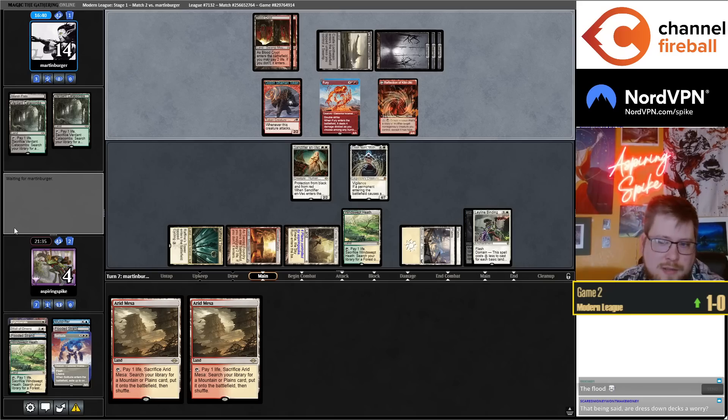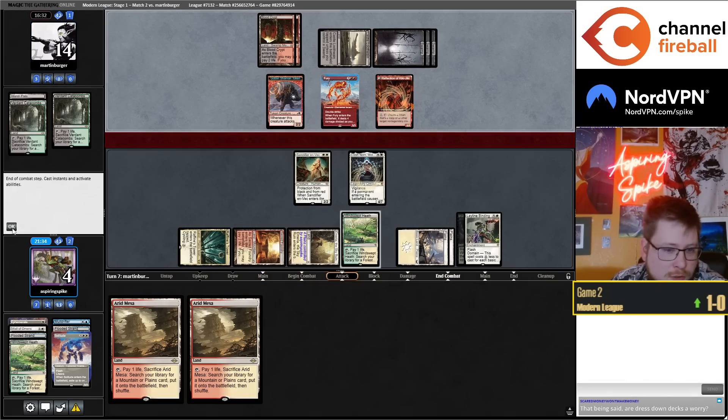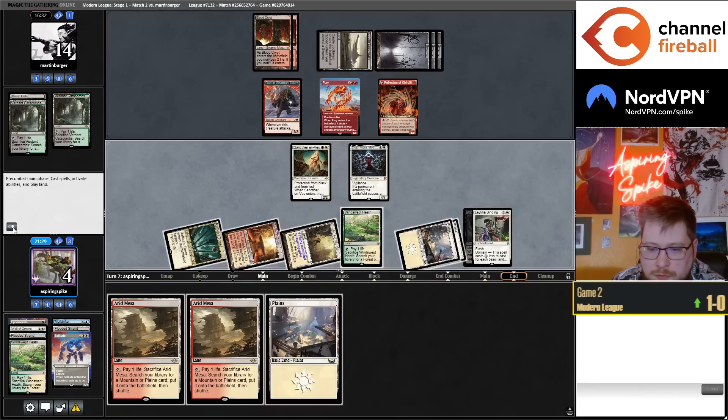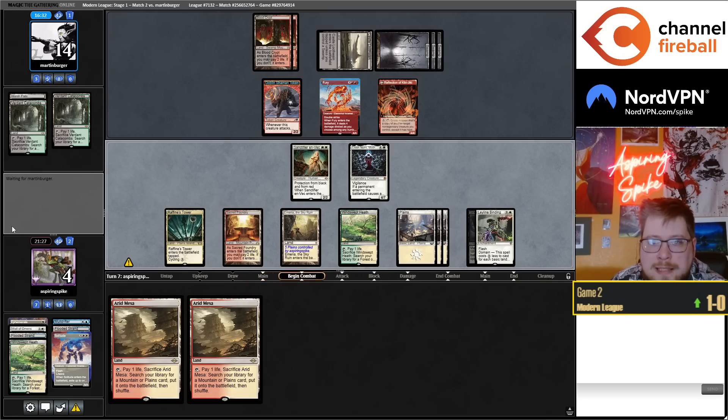Just Endurance — Murktide and control, both matchups are fine. The card Dress Down is good against you though. What's nice is Torpor Orb is actually not that bad because you're playing four Ley Line Bindings, so compared to usual you're not so afraid of basic planes.